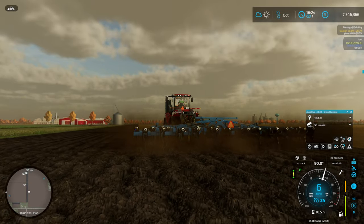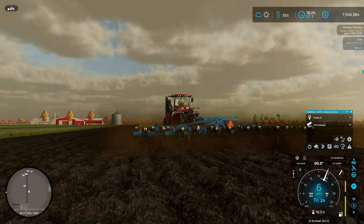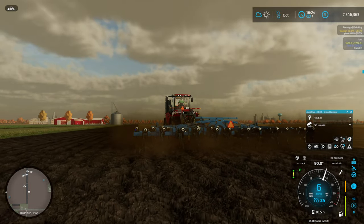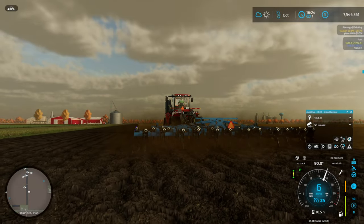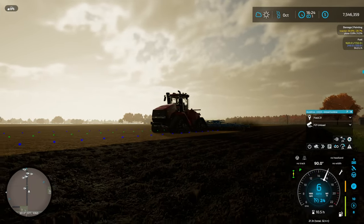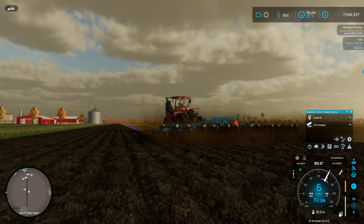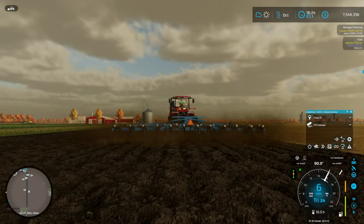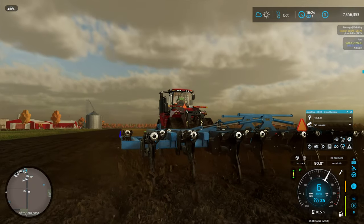I have to say the ground doesn't look as flat as it used to in previous versions of the game. You'd think by now Giants could maybe improve their ground textures a little bit, but looking across them they're still pretty much flat. I believe the correct term for what they're doing here is tessellation — I think that's what's happening in this game at this point.